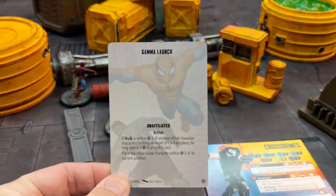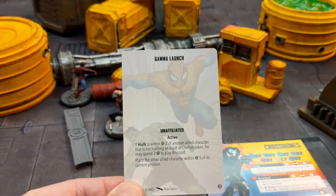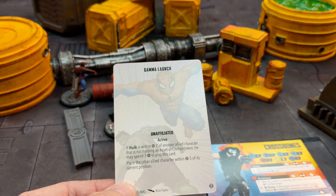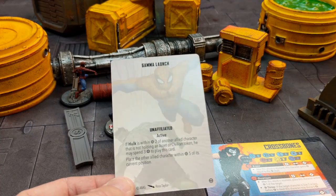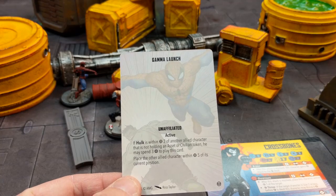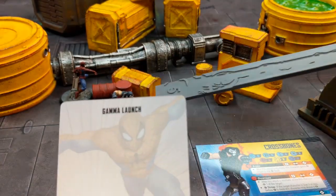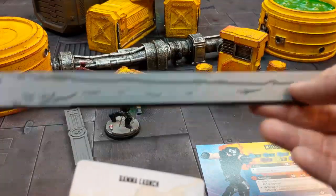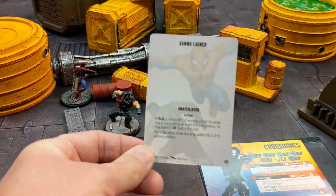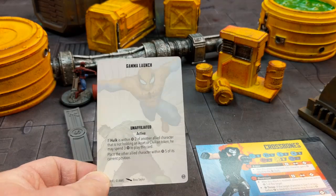Then you have Gamma Launch — unaffiliated and active. If Hulk is within range two of another allied character not holding an asset or civilian token, he may spend three power to play this card. Place the other allied character within range five of its current position. So say Crossbones is a bit further up than Hulk — you're moving Crossbones range five, which is like ten inches across the board. That's a huge benefit to slow Crossbones, really overcoming that weakness and getting him into position and into the action much faster.